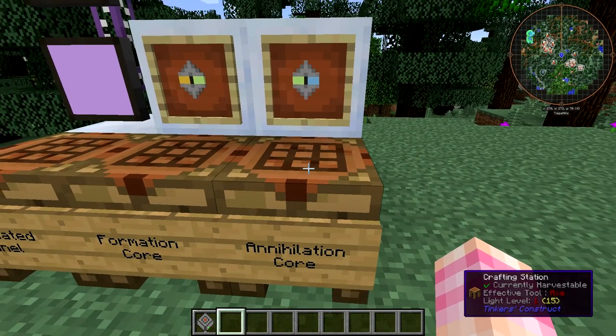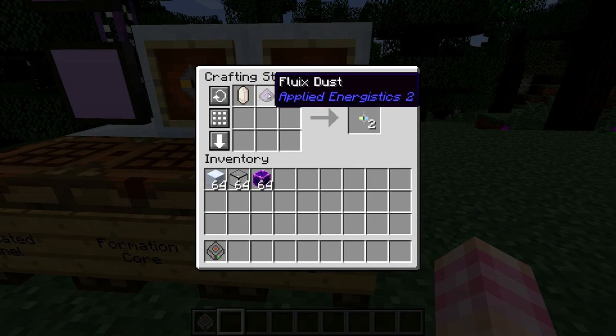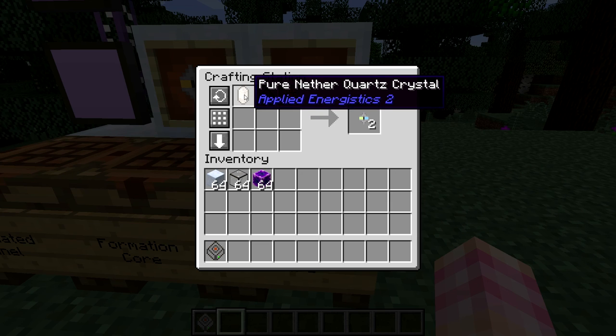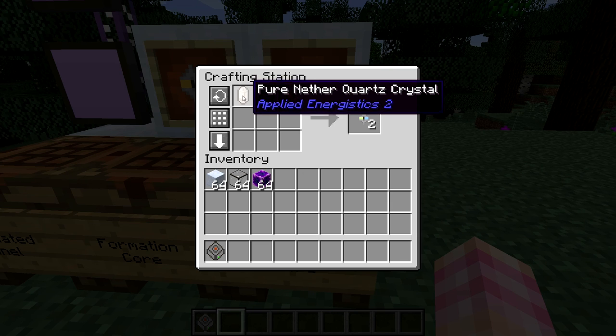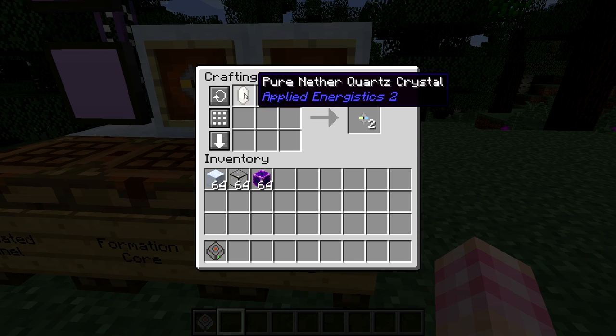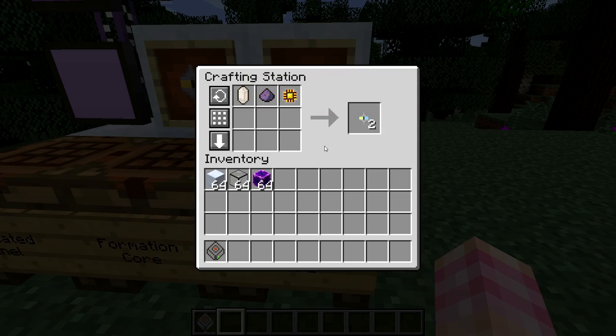The annihilation core is almost identical — a logic processor and fluix dust — but instead of a certus crystal, it requires nether quartz crystal. You don't have to use pure nether quartz; you can also use a normal piece of nether quartz. For nether quartz it really doesn't matter, because you can get a lot of that from the nether — it's a lot more common than certus quartz is.